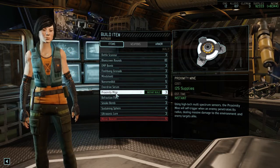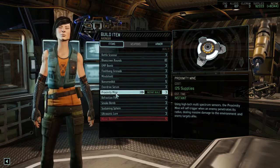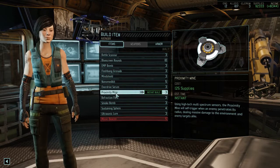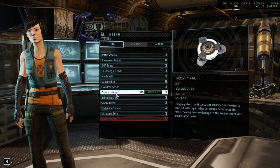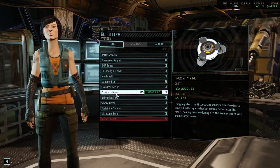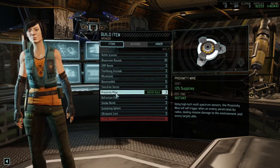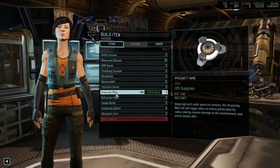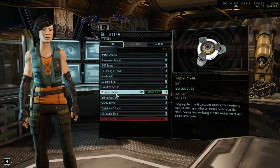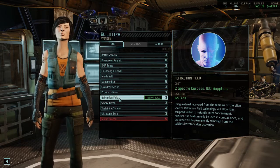Proximity Mine is another item I'd put in the very bad tier. On paper it's great — you place it in an area and it triggers when an enemy runs over it. But XCOM is still difficult to predict, even after years of play, so reliably getting enemies to trigger it is hard. More importantly, grenades are supposed to remove cover and shred armor and hit multiple enemies — proximity mines do none of that. I've seldom seen it hit more than one enemy, and it never convinced me to consider it a good item.